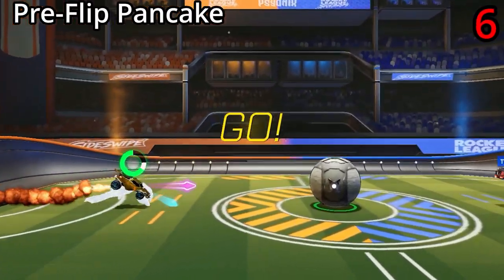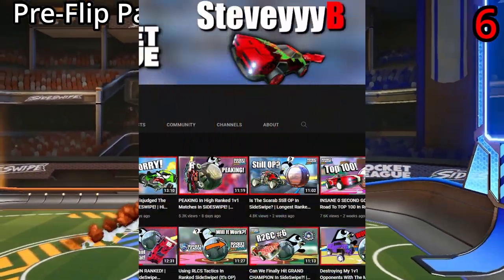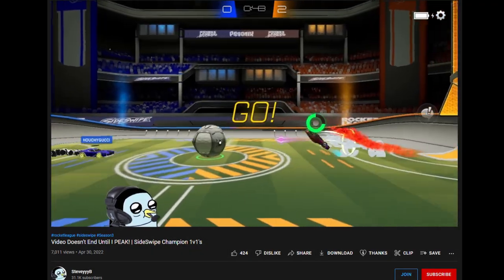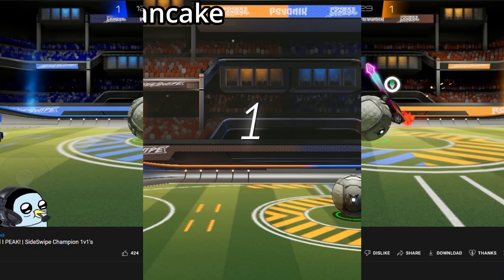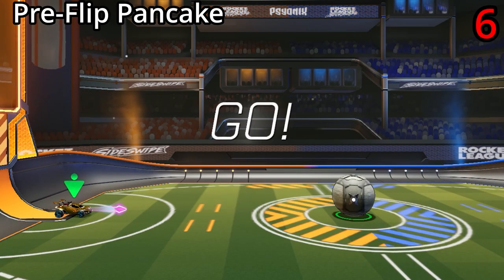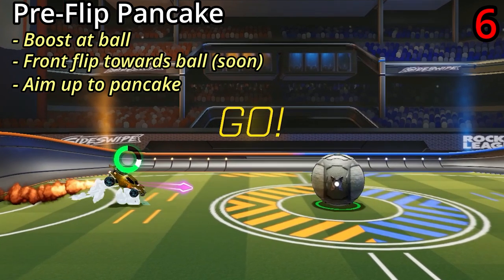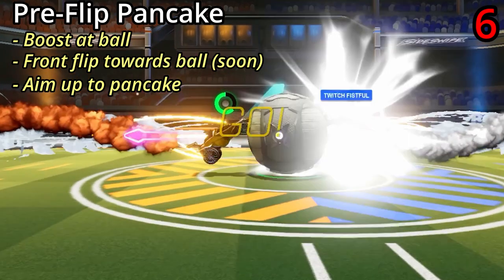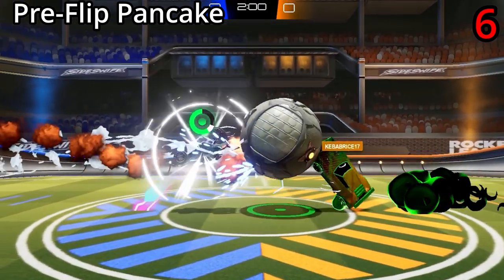The pre-flip pancake is another one of my personal favourites. It's a kickoff I learned from watching the popular Sideswipe YouTuber Stevie B, who uses it in every single 1v1 match I've ever seen him play. This one is only usable from the back position. To do it, just start by boosting at the ball, then when you're about midway, front flip and continue boosting, then aim up to pancake at the end and get a reset. This is one of my favourite kickoffs — highly recommend it.